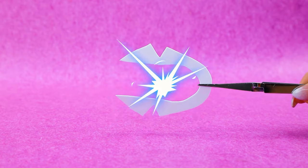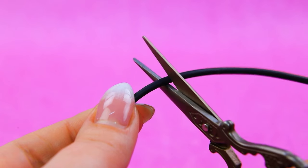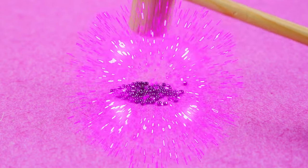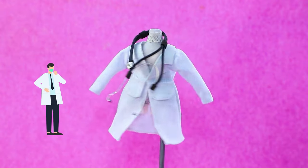A doctor's coat is ready. Cut out a collar. A piece of old cord. Wire. Sewing details. The stethoscope head. Put on the ear pads. The doctor's costume is ready.